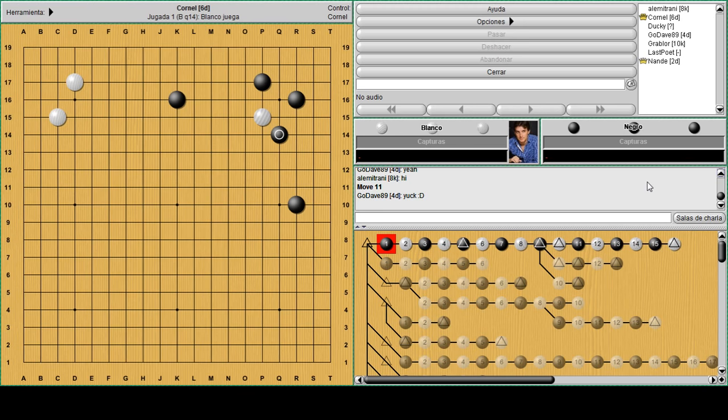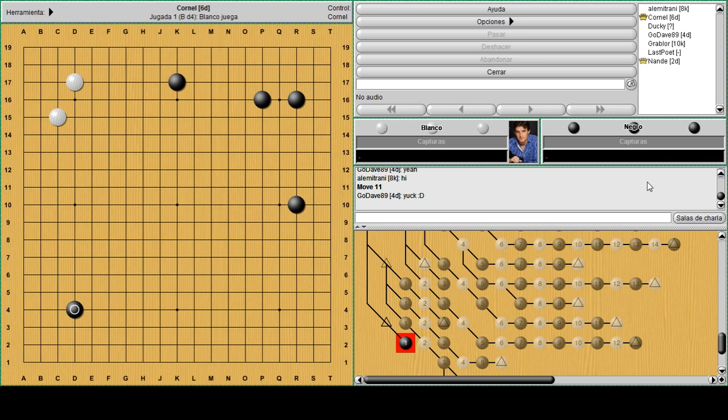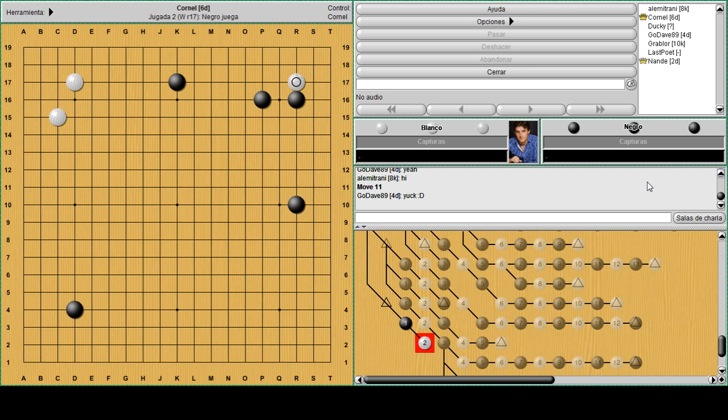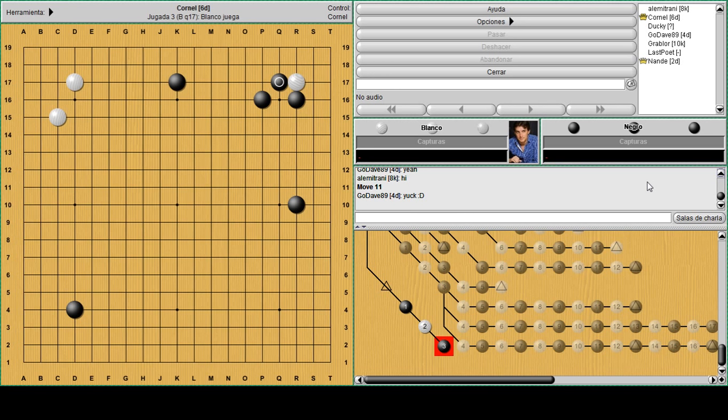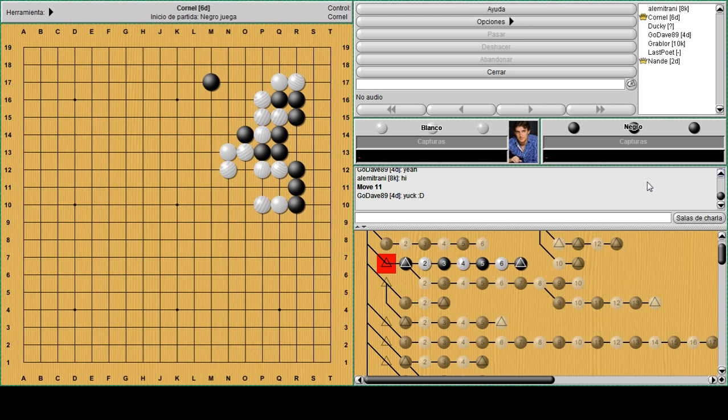Now let me set up a different position. Let's say we have the shimari this way and the extension like this. If white wants to invade the top right corner and fix a shape quickly, he can start with a probe at R17 - this is actually another concept called yozumiru. Usually black will defend strongly, then white hanes, sacrifices the corner, and jumps out. This is again a sabaki for white: he plays a few moves in the top right corner, fixes a base very quickly, and gets away.